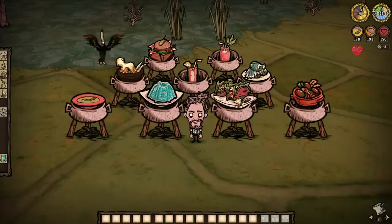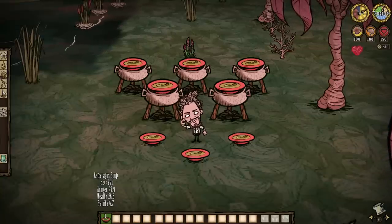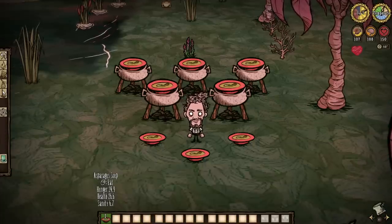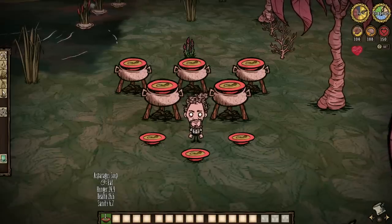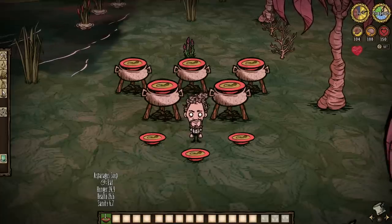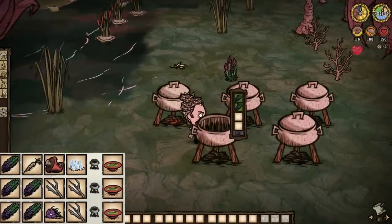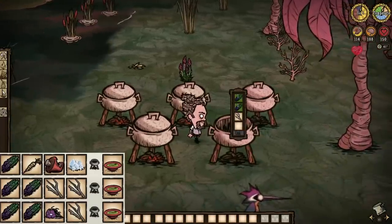Starting with asparagus soup, which just so happens not to be a Hamlet exclusive anymore. So, great job starting with this one. The slurpee green goo will net 20 health, 18.75 hunger, and 5 sanity each. It's a pretty decently average food that can also be efficiently created via two twigs and two asparagus alone, and that is not bad for a potential day-to-day meal.